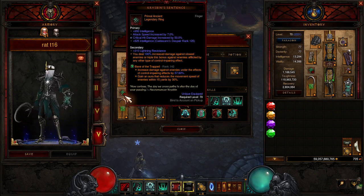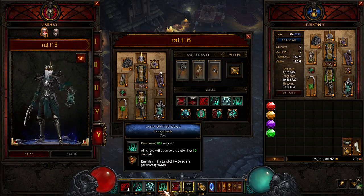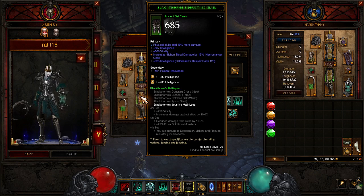Crispin's Sentence: you deal extra damage against slowed enemies, or triple that if they're stunned. We don't have a stun on this build other than Land of the Dead, so they will be stunned as long as Land of the Dead is up, and they will be getting deleted — it won't even matter. Blackthorne's Jousting Mail is here because it has elemental damage on it, though it's not even the right element since I don't want to keep re-rolling it for switching back and forth.